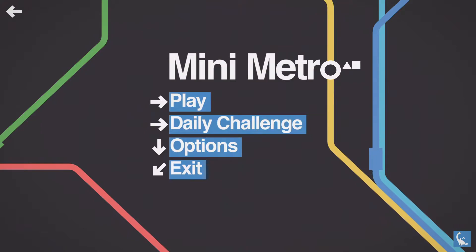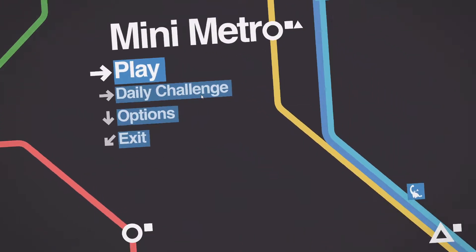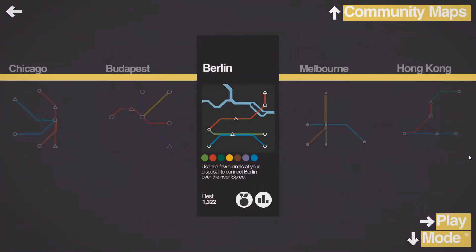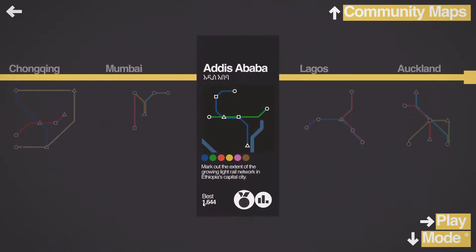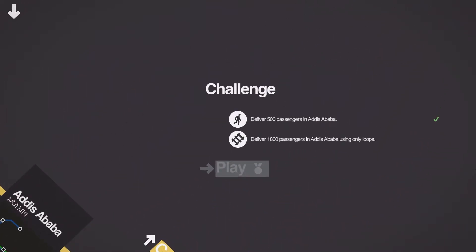Hello and welcome once again to Mini Metro! I'm here again for the challenges — we failed last time but we're gonna make it today. It's very late in the evening so I shouldn't be yelling too much. Today's challenge is called Addis Ababa: deliver 1800 passengers using only loops.